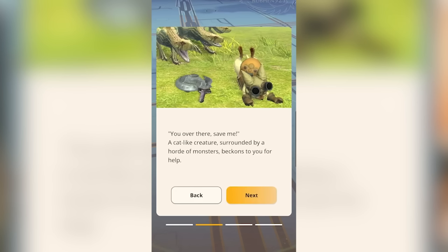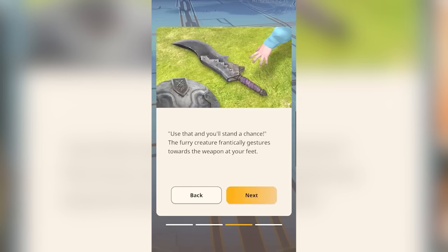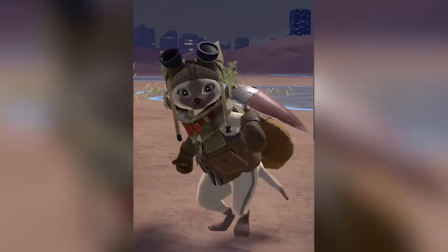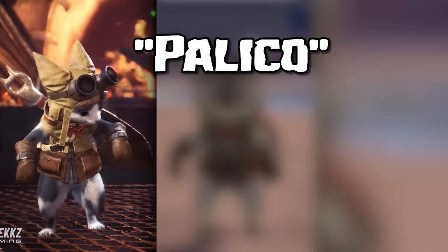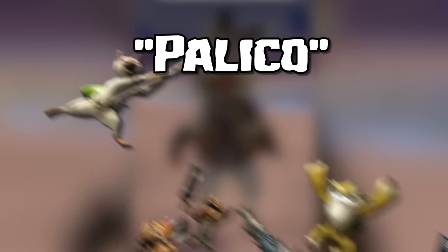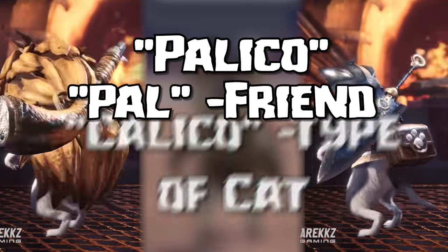You'll immediately be thrown into the action when you meet a Palico, attacked by some Jagras. You get some basic equipment, including a sword and a shield, and you're tasked with saving the Palico by defeating the Jagras. A Palico in the Monster Hunter universe is a feline that has created a pact with hunters to support them in battle. The word Palico is a job title for these companions, which are part of the Linian species and a feline subspecies. The name Palico is a play on the words Pal and Calico.